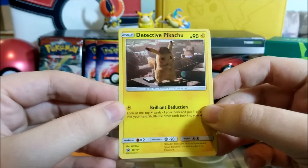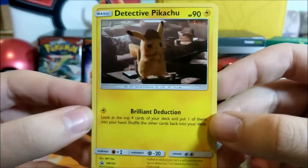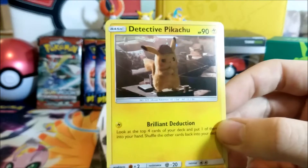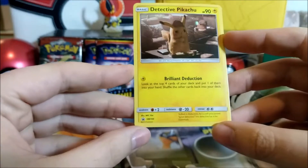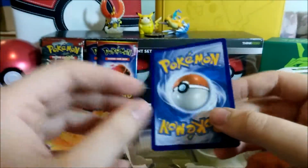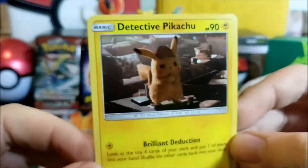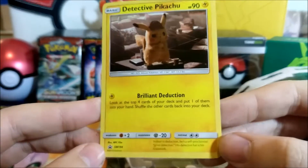We have our promo card — the one and only Detective Pikachu, voiced by Ryan Reynolds. Ryan Reynolds played Deadpool, Green Lantern, and quite a few other characters. It's going to be a funny movie and I'm looking forward to it. My girlfriend is also looking forward to it and so are a few other people — if it got that many people's attention, it must have good potential.